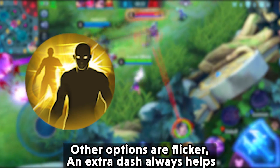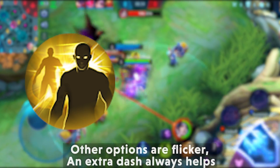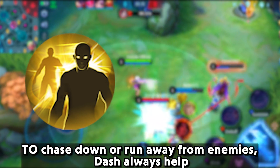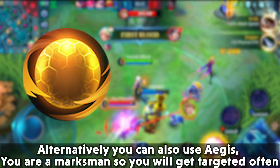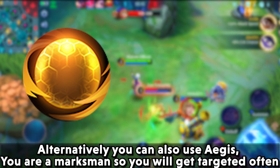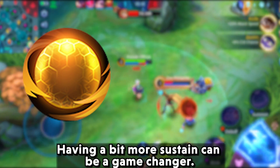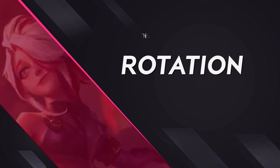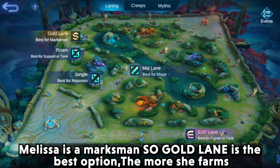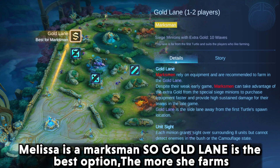Other options include Flicker — an extra dash always helps to chase down or escape from enemies. Alternatively you can use Aegis, since as a marksman you will often get targeted, and having a bit more sustain can be a game changer.